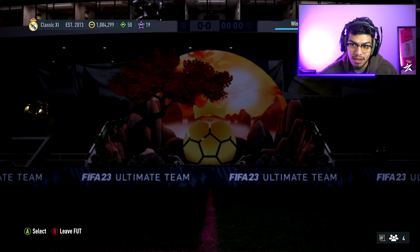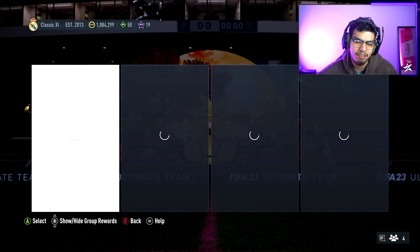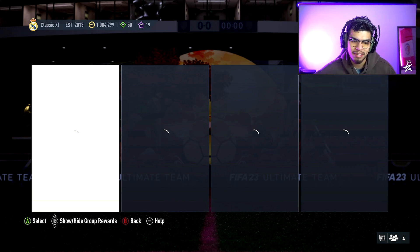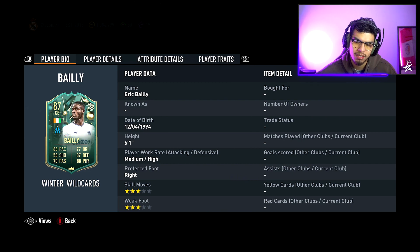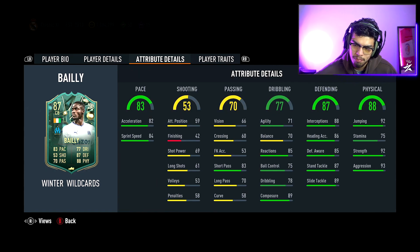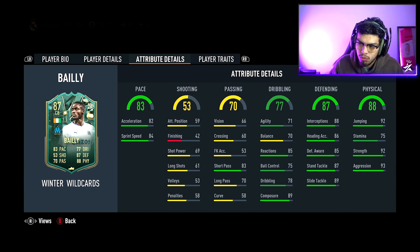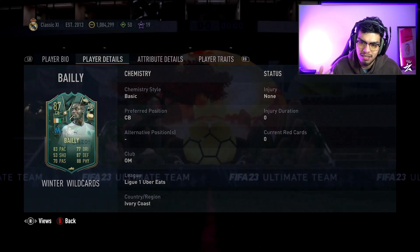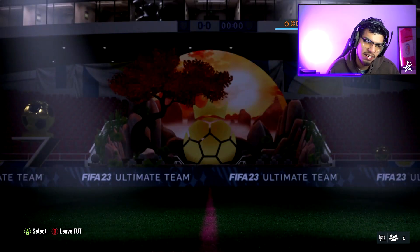We have the Eric Bailly SBC today as well, which looks incredible. This is a throwback to FIFA 18, FIFA 17 — if you guys were around back then I used to grind champs like crazy. Eric Bailly is 87-rated, three-star three-star, medium-high work rates, can only play center back. Pace is good, passing okay, dribbling alright, great composure, very good defensive stats, amazing physical stats. I'd go Shadow — don't bother with Anchor, just boost the pace as much as possible since the defensive stats are a bit lower compared to high-end center backs.